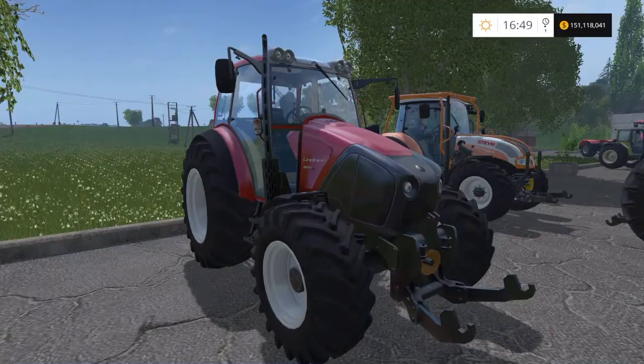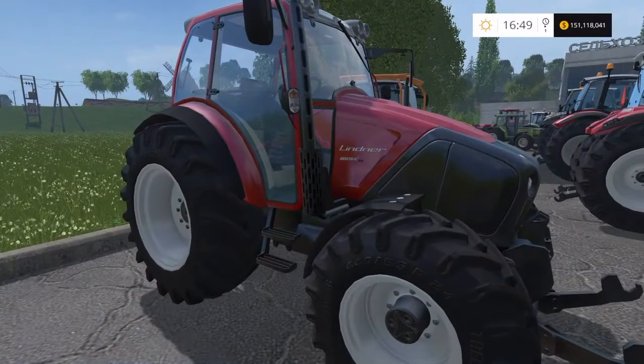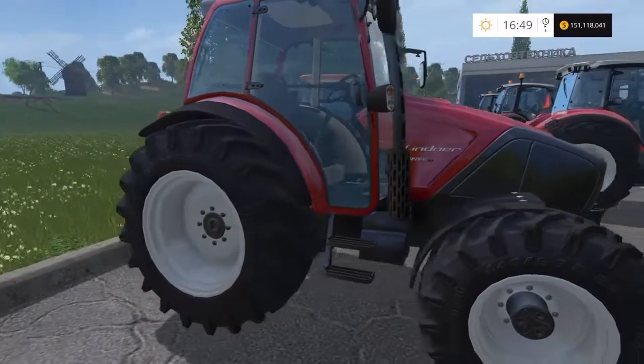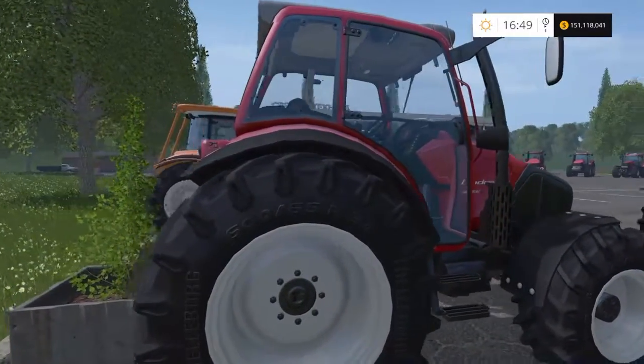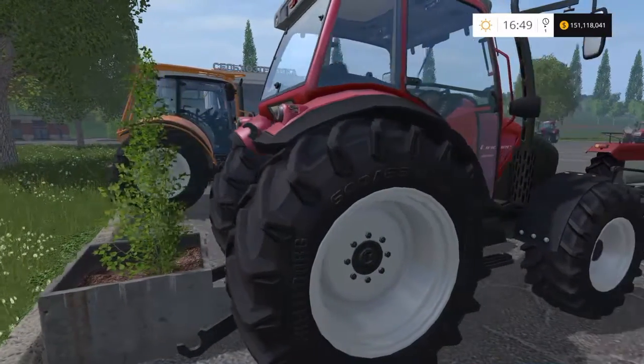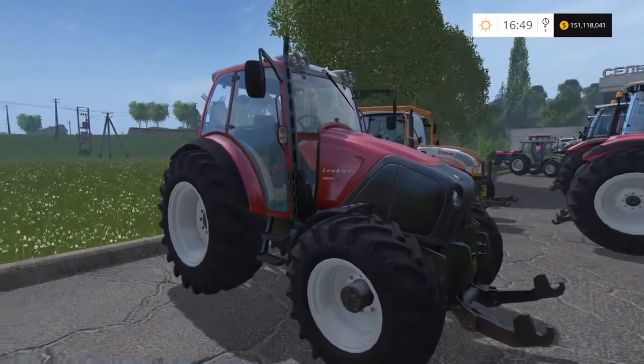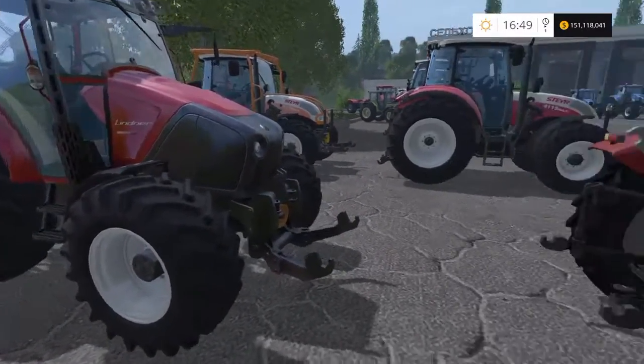Then we've got the big brother — the Lintner Geotrack 94. When you go to buy this it gives you the option of color, so you can pick whatever color you want. It's got 102 brake horsepower and will cost you £94,000, with a top speed of 26 miles per hour. There's a little drop nose on the front — quite low horsepower for what you pay, but the color customization is a nice touch.